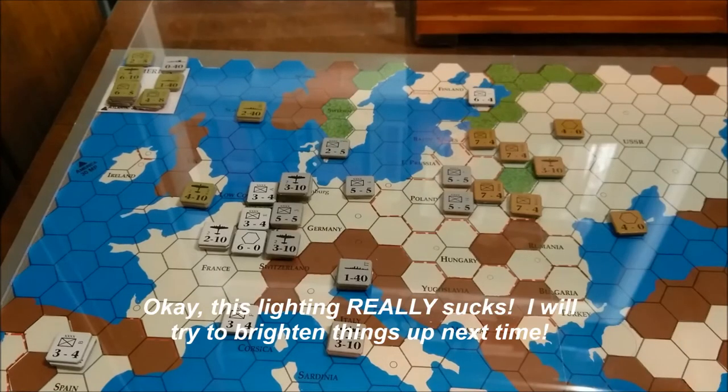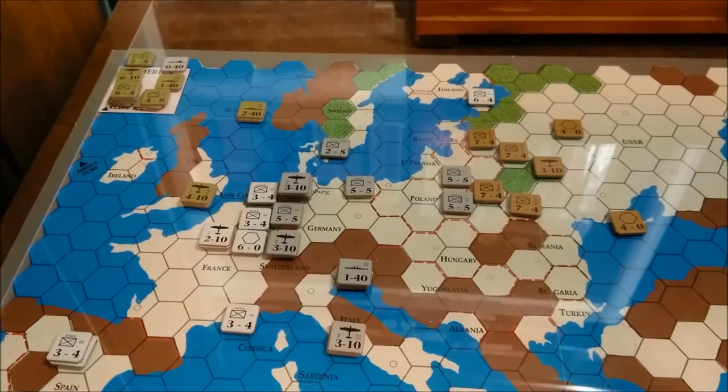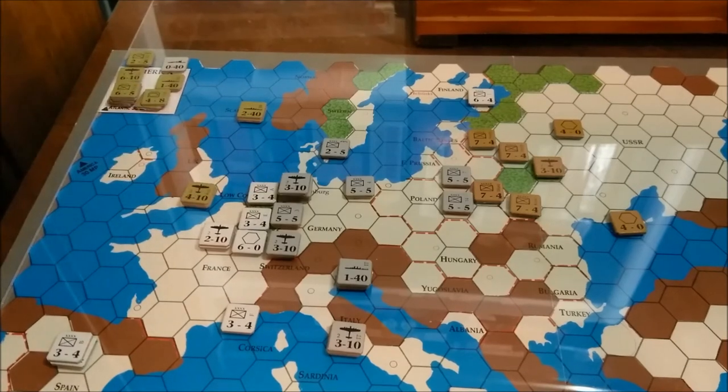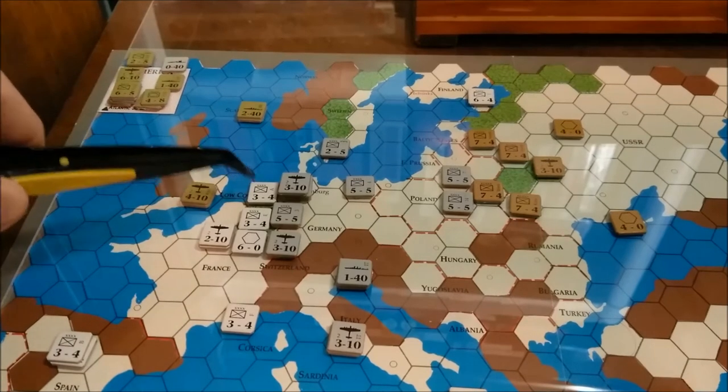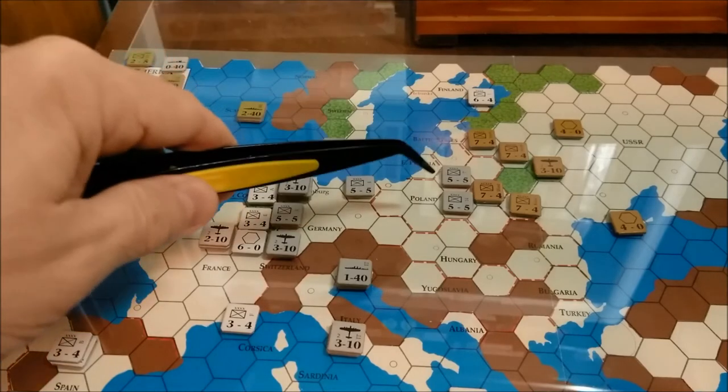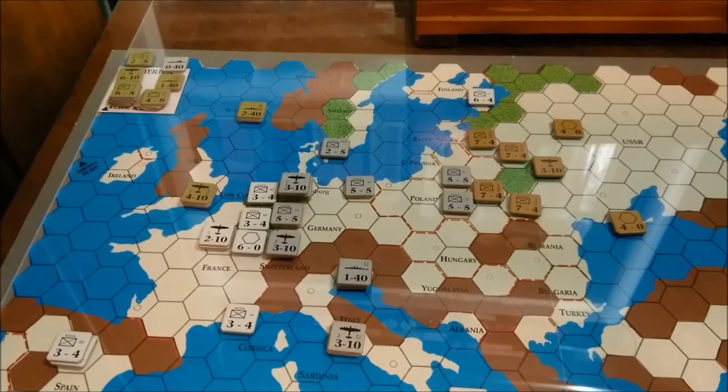Here we are after the Axis movement phase. I broke up the stack in Berlin and moved units up to the French border and the Belgian border. I declared an invasion against Belgium, so I went ahead and put in their defense unit. France — we moved some units away from the east front to participate in the west front campaigns of 1940. I did invade Denmark and they are now under Axis control.